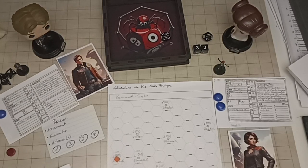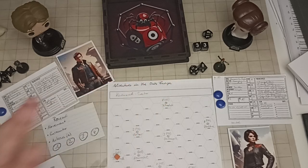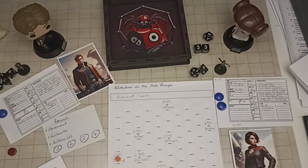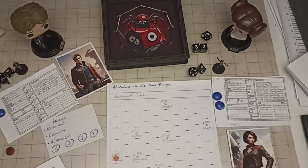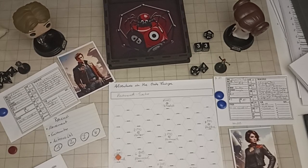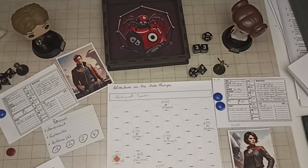Rolling with advantage—an 8 plus 2 is 10, a failure. Using a luck token to reroll: rolling again, a 12 plus 2 is 14—still a failure. By ShadowDark rules you can only spend one luck token per roll, but since she has the special two-token ability I'll allow using her second token. Rolling again: four and five, both failures. She loses the gamble, but since she's a Gambler she only loses 900 instead of 1,000. She's now at 500 credits.